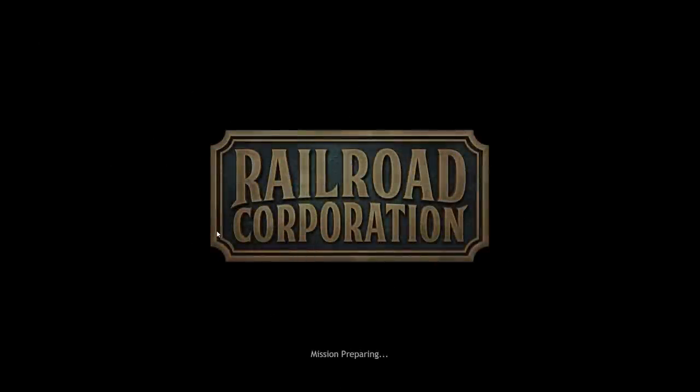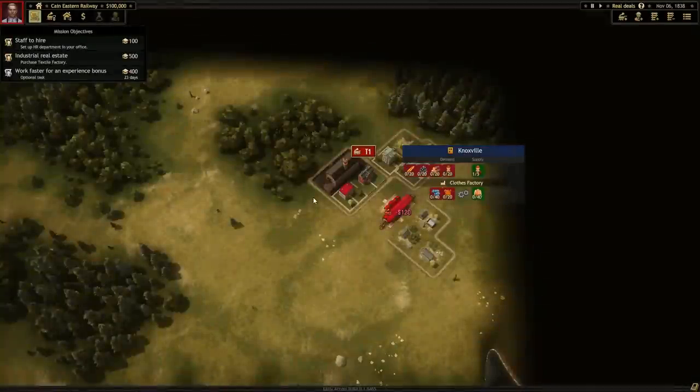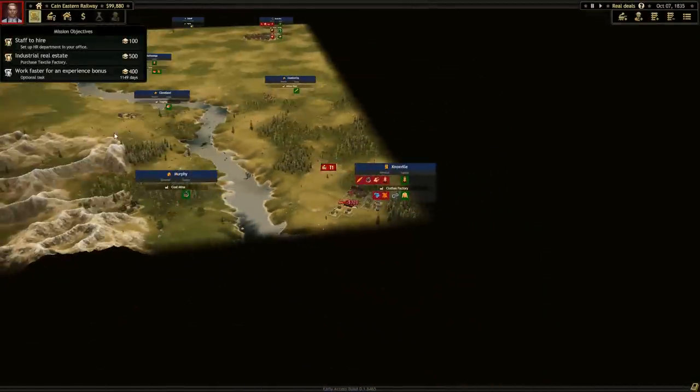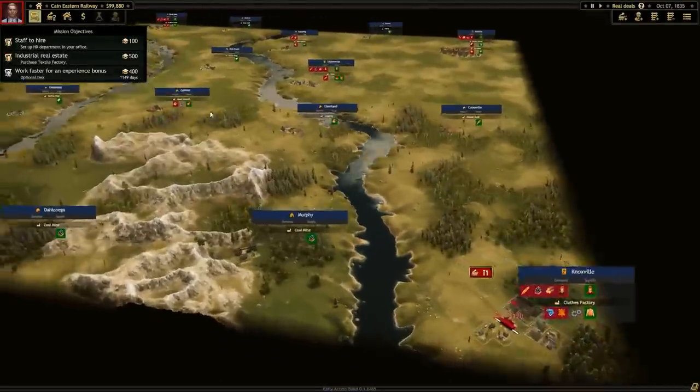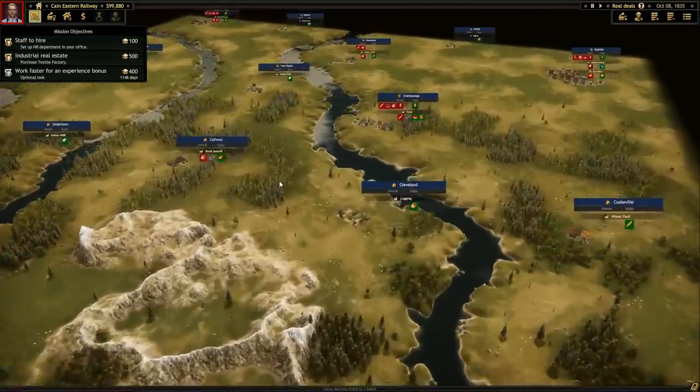We've exceeded our first large order and now it's time to deal with something even bigger. We received a new order - we need to produce a consignment of clothes and deliver it to Atlanta. Knoxville will be our starting point because it has a clothes factory. We're on the corner of the map and it's about the same size map. Alright, we're going to call it a day here though.